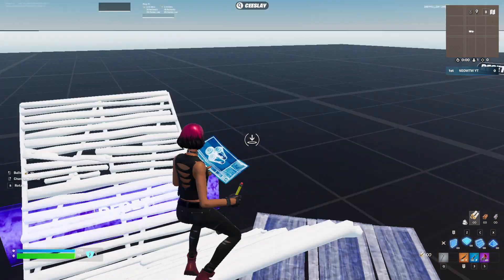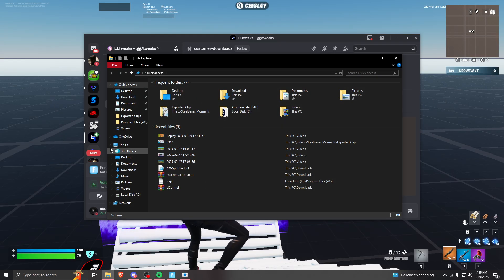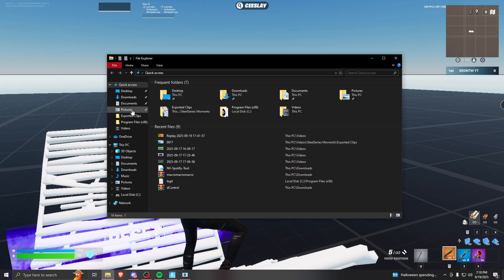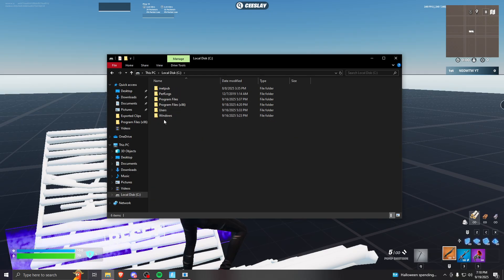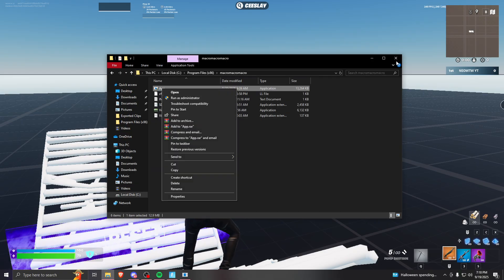Then you download it, open your files, extract it - like with WinRAR - and you'll get the file. Drag the file over, put it here - it'll probably be somewhere around here - then just drag it into there. Click run as administrator. I already have mine open.